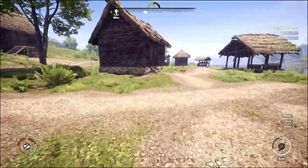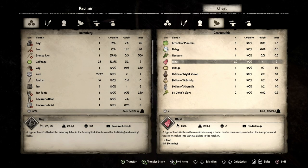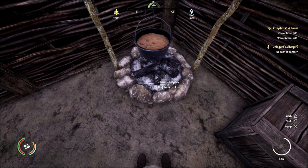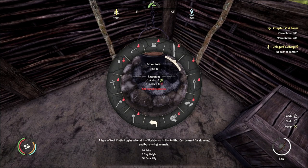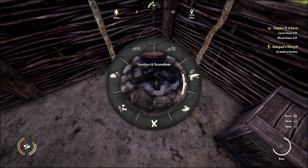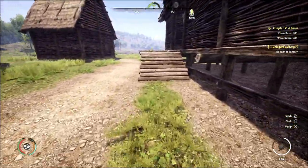Potage is probably the easiest thing for us to make right now because we already have a ton of cabbage. Stone campfire — required a torch. Simple torch — I need one stick and straw. Must have broke my torch.